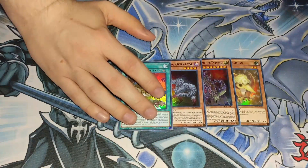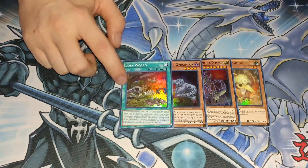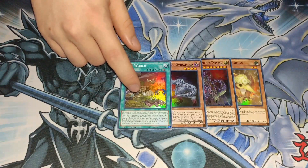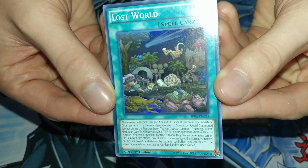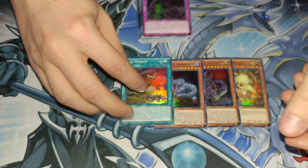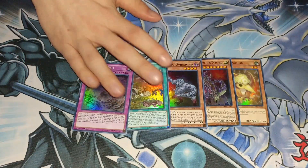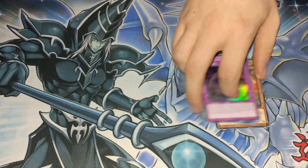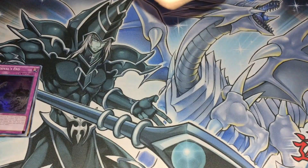The holos are the level two new cards - Ultimate Conductor Tyranno, Over Raptor, and Lost World. Lost World isn't super great right now, and I don't know if people topped with this deck over the past weekend at regionals. Obviously you won't play it when True Kings come out with their field spell. But the artwork is honestly some of the best art in the game - there are so many old school dinosaur cards on it, I actually just love it. And Survival's End. Five holos total - two ultras and three supers, which makes sense and gives a lot more value.